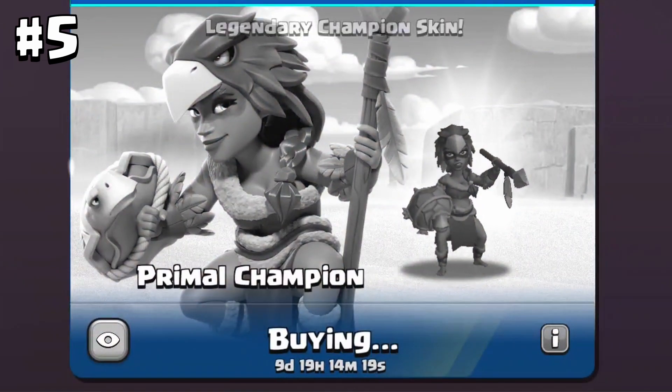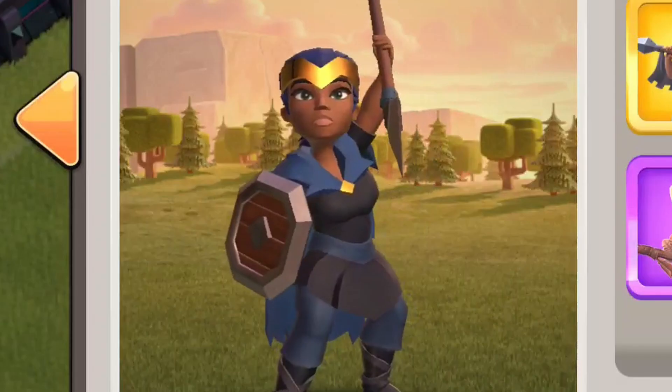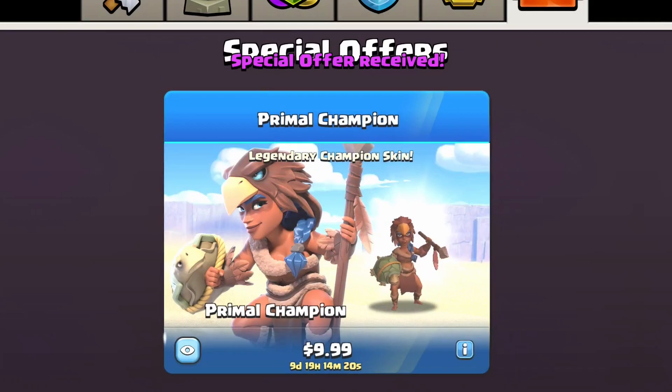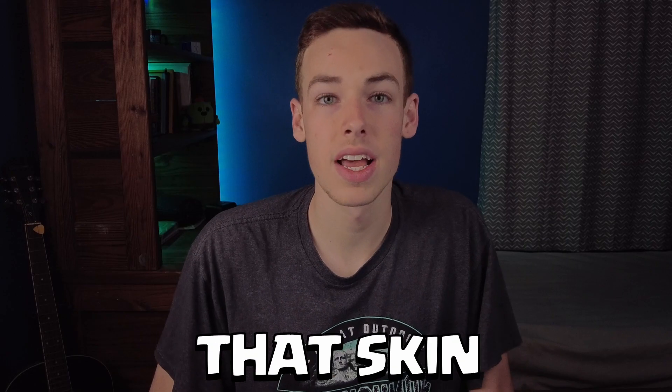If you buy a hero skin from the shop, Clash of Clans will save that skin for you, so when you unlock the hero, you will already have that skin on your hero. For example, if you are not in Town Hall 13 yet but a Royal Champion skin comes out in the shop, you can buy that skin — it will not show up until you unlock the Royal Champion. So you don't need to worry about missing out on any skins, because you can just buy all the skins and get them whenever you unlock that hero.